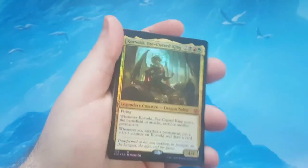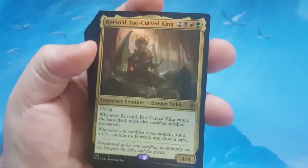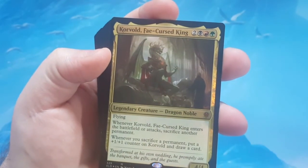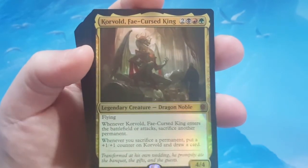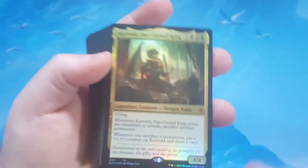That is the contents of the — and I think I called it Savage Hunter before, but it's Savage Hunger, I apologize — the pre-constructed brawl deck from Throne of Eldraine. It was for Korvold, the Fae-Cursed King. Again, it's a popular one.